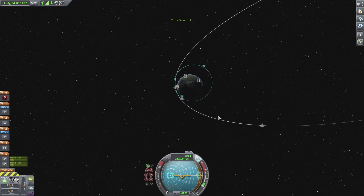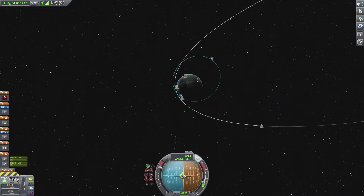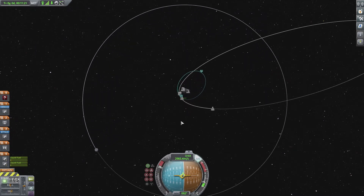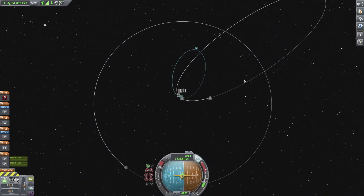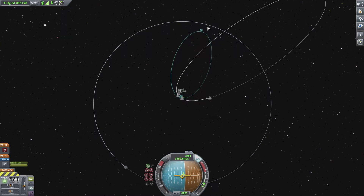Stop your time warp and start throttling. You want to be in the prograde circle — the circle with an X — just like when you were creating your orbit. This will start pushing the AP out toward the Mun. I'm going to run out of fuel and switch to the next stage. Turn your throttle off, start your next rocket, and slowly throttle up — and bang, just like that, we have a Mun encounter.